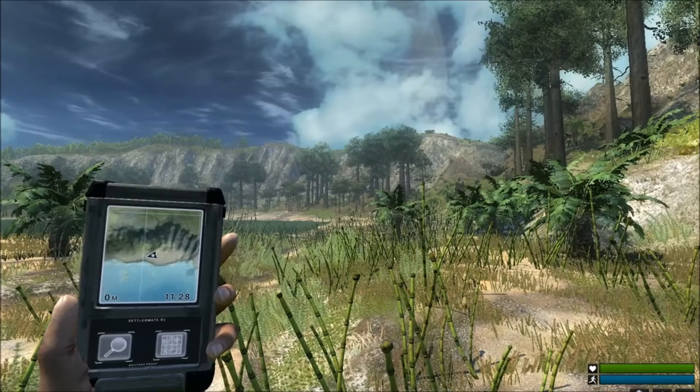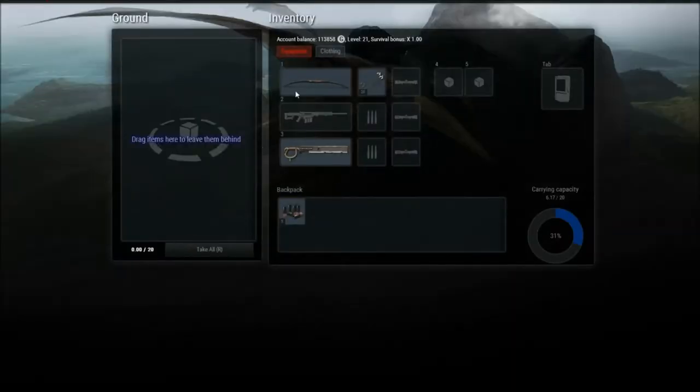You press I for inventory, which pulls up on the side. You can see basic info — and notice up top you get experience, which gives you different levels. I'm at level 21. The longer you survive, this can actually go up to 2x so you get double the experience. These credits under the account balance are what you use to buy stuff. When you pod in for the first time they give you a machete, and at a certain level you can get a bow and buy arrows.